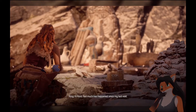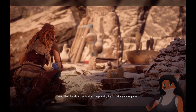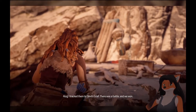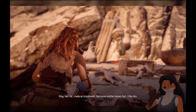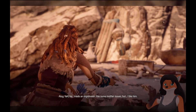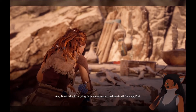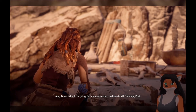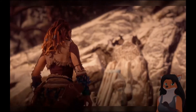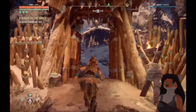Hi, Rost. Not much has happened since my last visit. The killers from the Proving — they aren't going to hurt anyone anymore. I tracked them to Devil's Grief. There was a battle, and we won. Varl made an impression — has some other issues, but I like him. I guess I should be going — got some corrupted machines to kill. Goodbye, Rost. Simply telling of what just happened — I imagine something shows up after every major event.